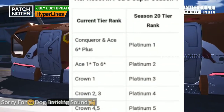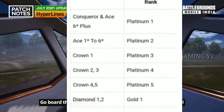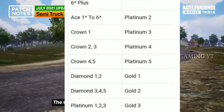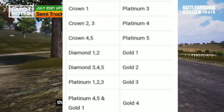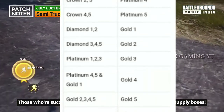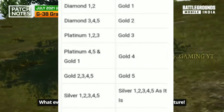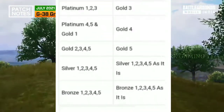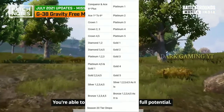The next season is C1-S1 for the new tier reset changes. The current Conqueror and Ace 6 Plus will reset to Platinum 1. Ace 1-6 becomes Platinum 2. Crown 1 becomes Platinum 3. Crown 2 or 3 becomes Platinum 4. Crown 4 and 5 becomes Platinum 5. Diamond 1 and 2 becomes Gold 1. Diamond 3, 4, 5 becomes Gold 2. Platinum 1, 2, 3 becomes Gold 3. Platinum 4, 5 and Gold 1 becomes Gold 4. Gold 2, 3, 4, 5 becomes Gold 5. That's the complete tier reset for next season.